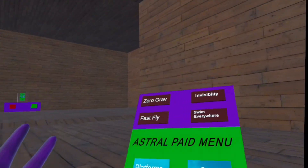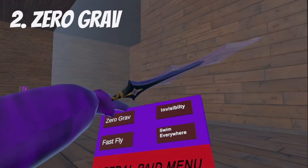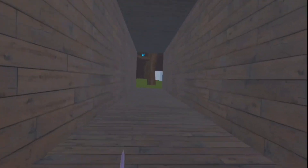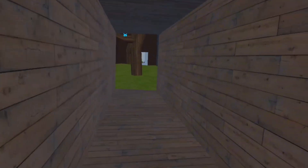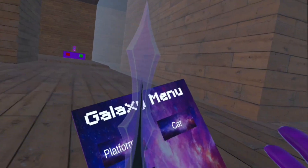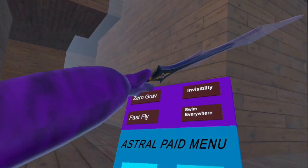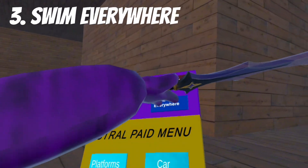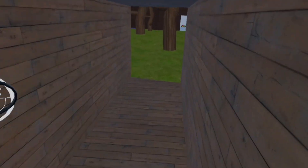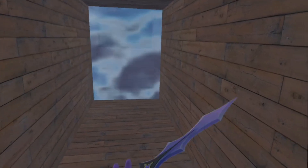So if you come over here, if you want to turn on zero gravity it basically makes everything out here zero gravity — pretty fun to mess around with. Then we have swim everywhere. It's basically the same but water. Pretty nice.